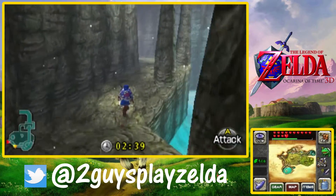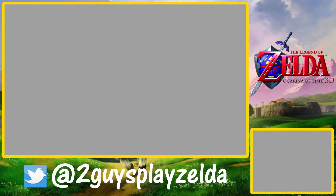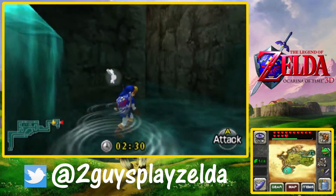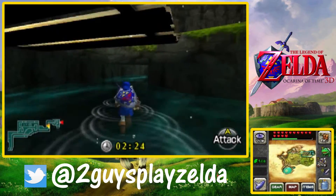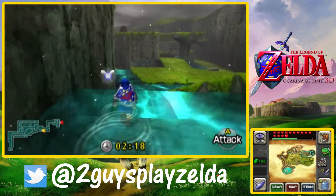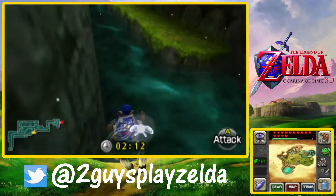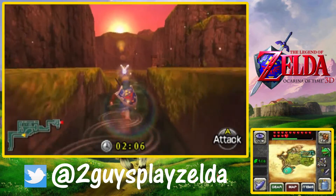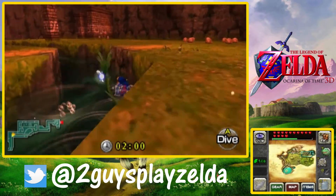There's that random blue fire — I had an extra one and I knew that was there, so I went ahead and used it to thaw the red ice on the way. Just wanted to get it out of the way in case I ever need it. That shop in there is the Zora Store — we saw it as child Link. You can buy the Zora Tunic there but you get it for free, so there's no reason to buy it — and it's a ridiculous price anyway.